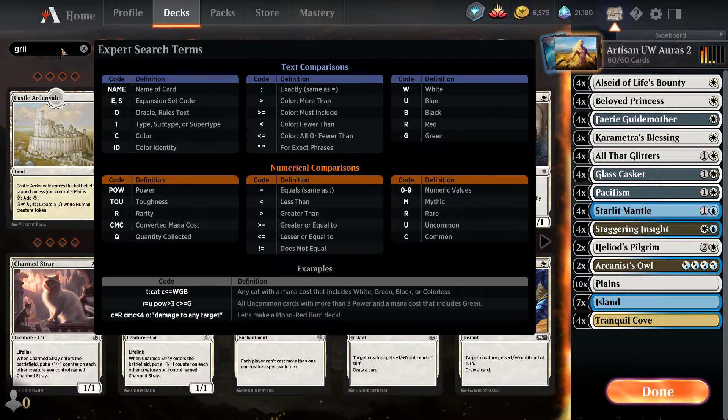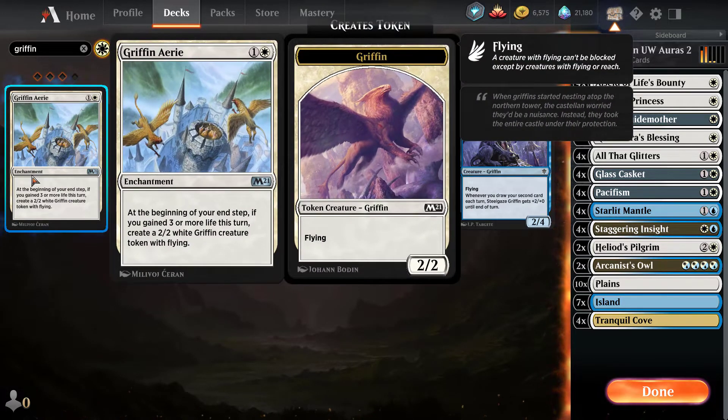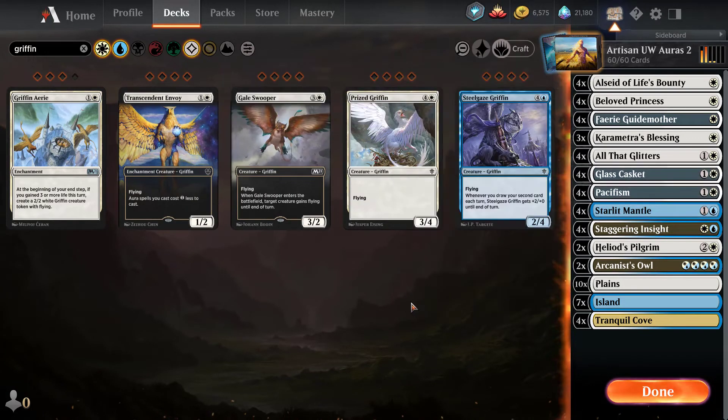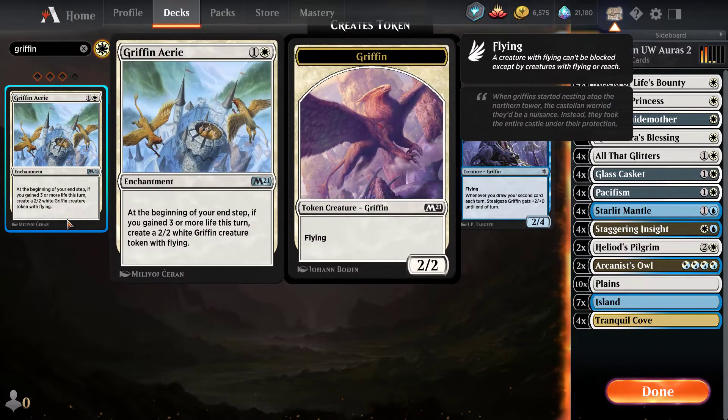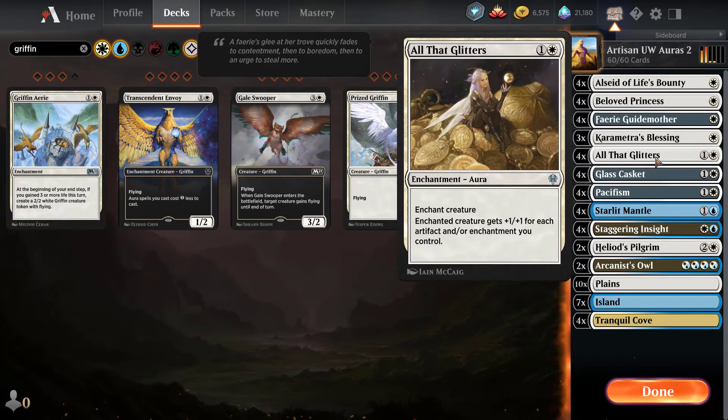If you want to be a little riskier, you could take out Fairy Godmother and put in Griffin Aerie. Griffin Aerie is pretty sweet: once you start gaining more life from all those lifelinkers and then start putting enchantments on them, you're gaining life like crazy and generating threats in the air. Every time you gain three or more life in a turn, you create a 2/2 white Griffin creature token.